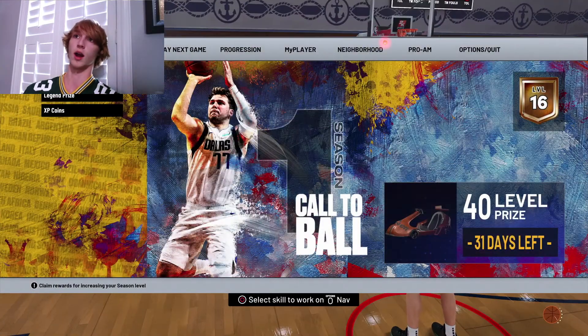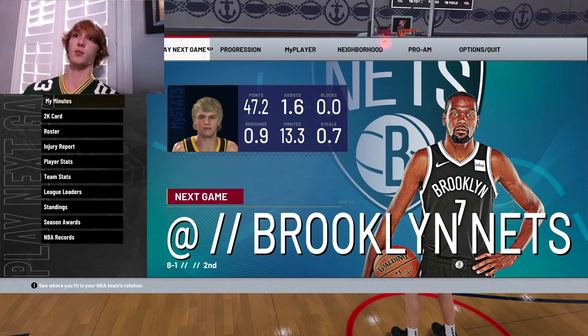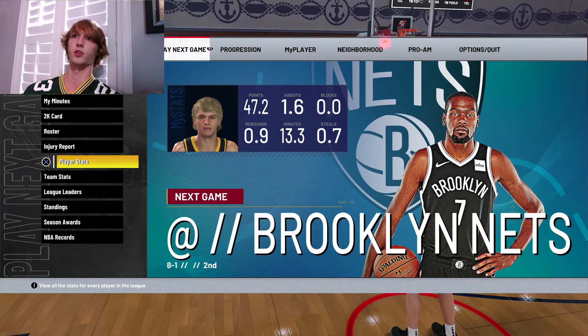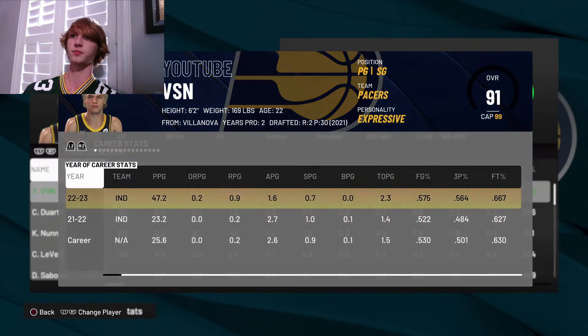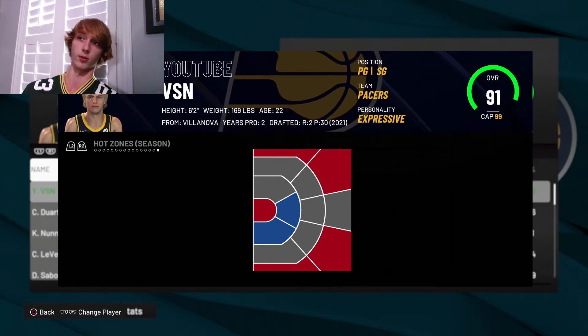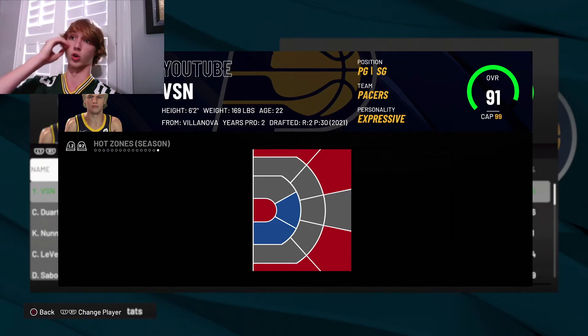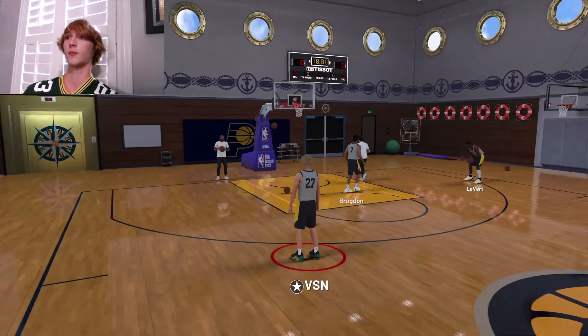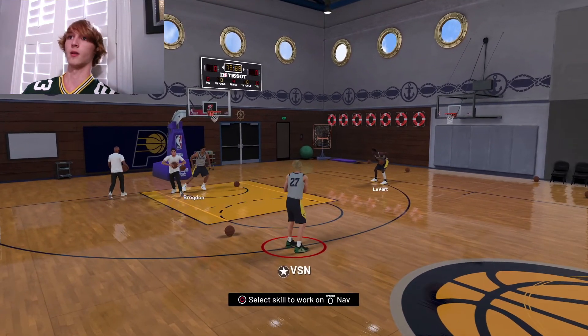If you want to know where your hot zones are for Hot Zone Hunter, go to Play Next Game, then Player Stats, click R3 on Xbox to show the player card, and come over to hot zones. This is where all your hot zones are. I have two cold zones so I'll miss in those areas, but from the three point line everywhere except the center I'm going to pretty much make it and get the Hot Zone Hunter boost. I'll be making a lot of shots from the corners.